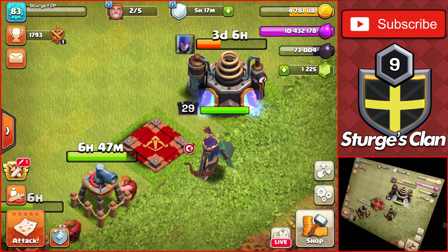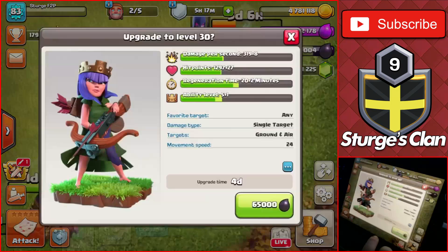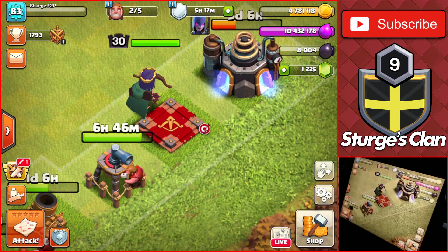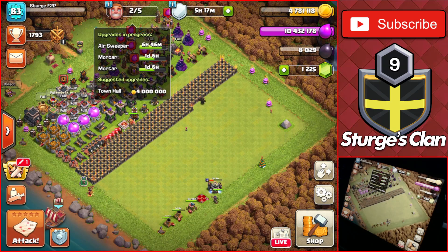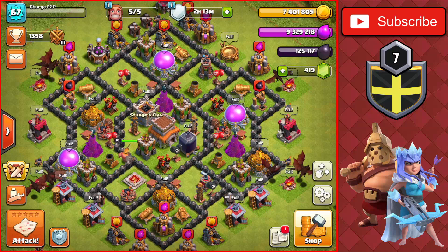Coming back a day or two later, the last two mortars have finished their upgrades, which means it's time to finish the archer queen upgrade to max level for Town Hall 9. After that upgrade, the Town Hall 9 is now completely maxed out — a long time coming since starting this series back in June. After taking multiple breaks from this account, the base is now fully maxed. Here's a quick look at the base in its max form.